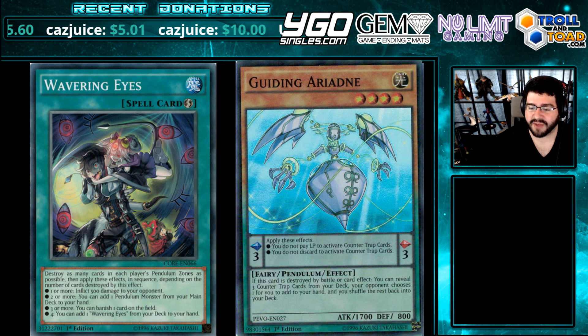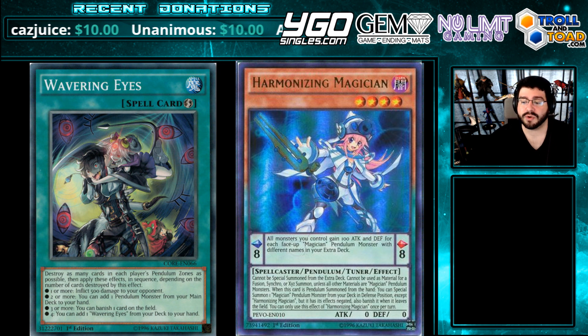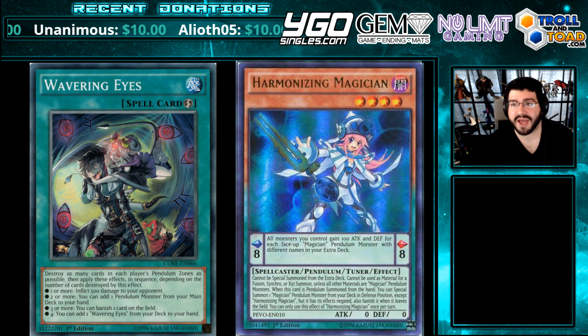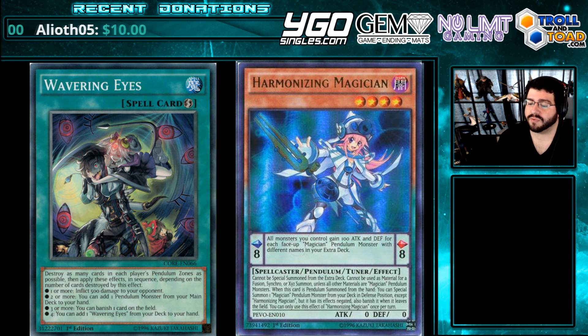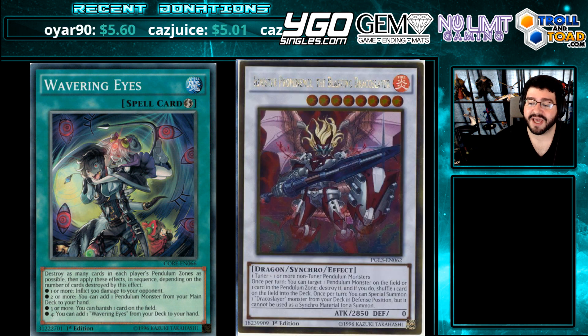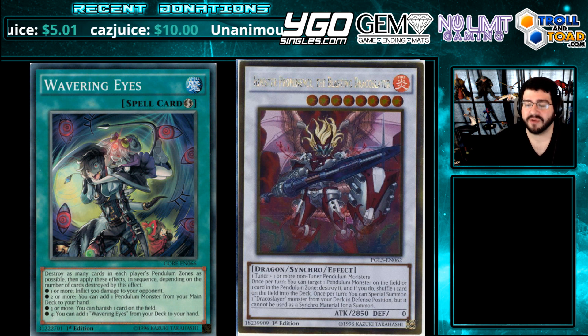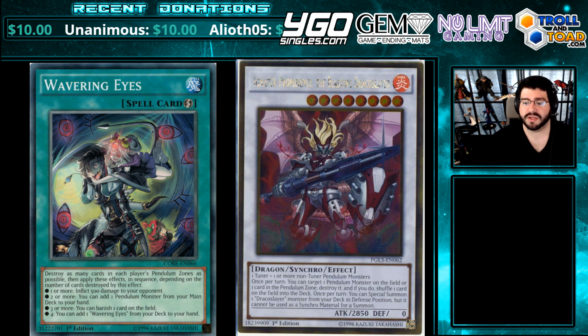The next card I want to talk about that's very good for this is Harmonizing Magician. Harmonizing Magician is a tuner in your deck that, when Pendulum Summoned — and it cannot be Pendulum Summoned from the Extra Deck, so this has to be from your hand — it will summon any Magician monster to your field. But that monster you bring out will be banished when it leaves the field. We had a few good Synchro options before with Omega and Ignister — two very powerful plays. Going first, you could take a card out of their hand and then continue your setup for your extra monster zone under Master Rule 4. Ignister with Double Luster now has things to bring to the field more consistently to get Pop and Shuffle for free.